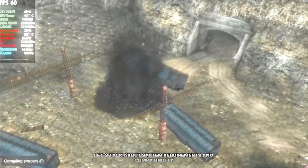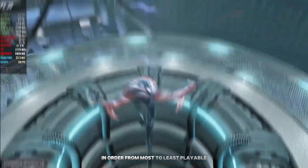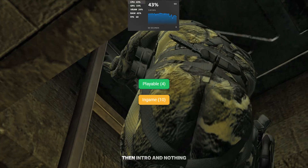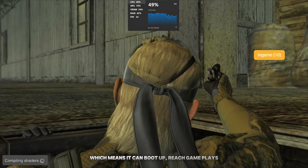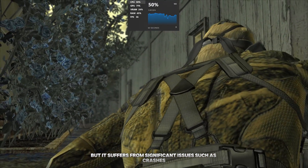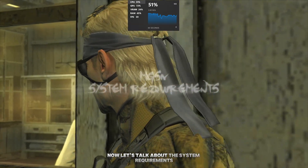Let's talk about system requirements and compatibility. There are 4 levels of compatibility in order from most to least playable: Number 1 is Playable, followed by In-Game, then Intro, and Nothing. Metal Gear Solid 4 falls under the category of In-Game, which means it can boot up and reach gameplay, but it suffers from significant issues such as crashes, graphical issues, or performance problems.